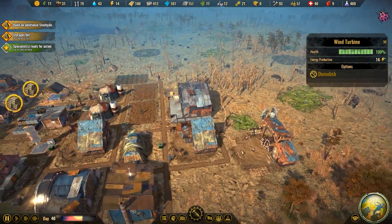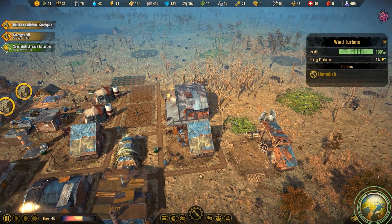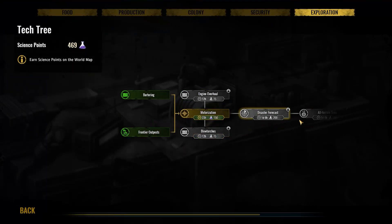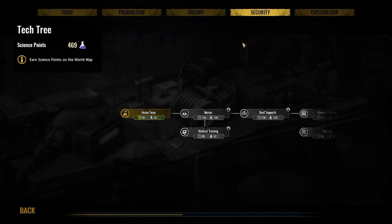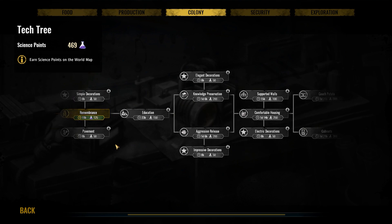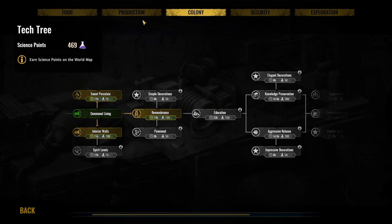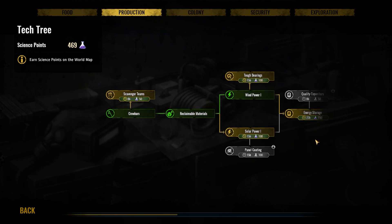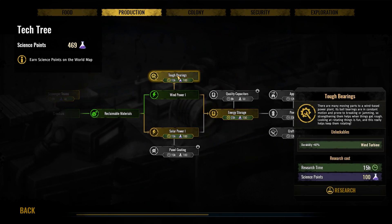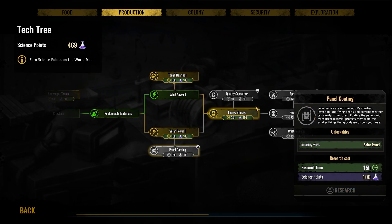I want to get the environmental station — hopefully we have plenty of science — but I need to get those nasty nuclear piles out of the way. I just forget where exactly that is now in this new setup. Is it under production? Energy? Tough bearings? No. Panel coating? No.